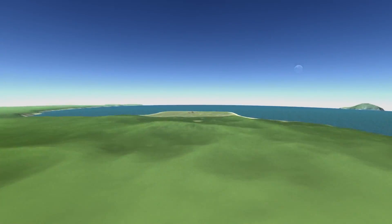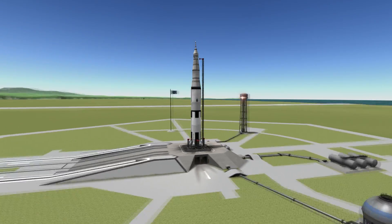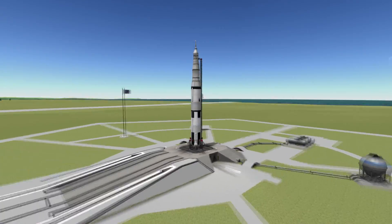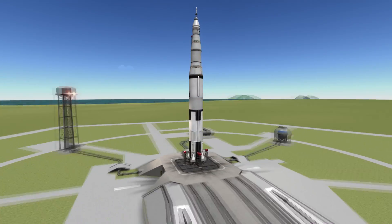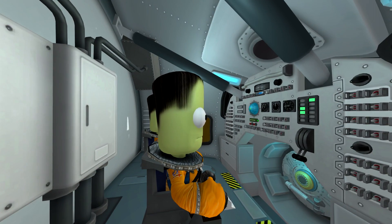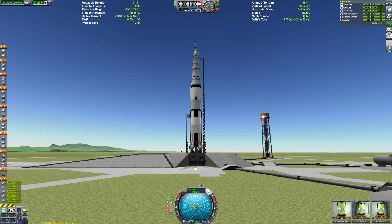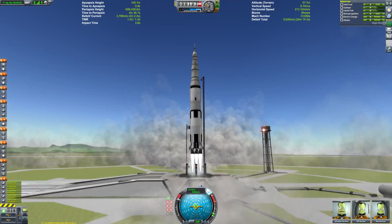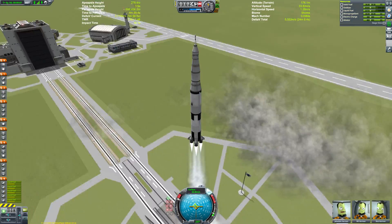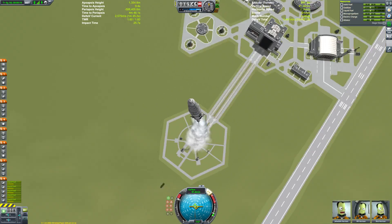Welcome everyone to the first mission of my adventures in the Kerbal Space Program Making History expansion pack. What better ship to recreate first than the legendary Saturn V moon rocket — the rocket that carried NASA astronauts to the moon and to this day remains the only rocket capable of such a mission. Here it is, built using the new parts in the KSP expansion pack.